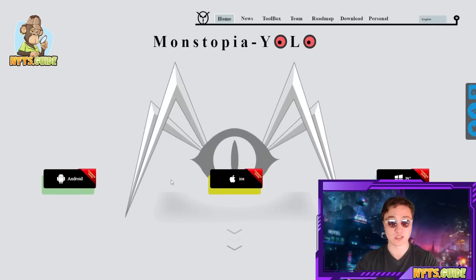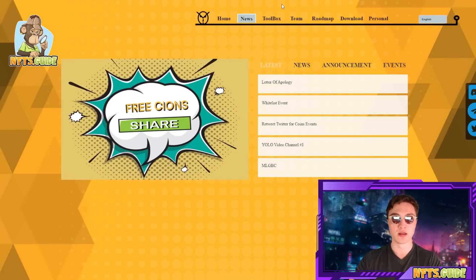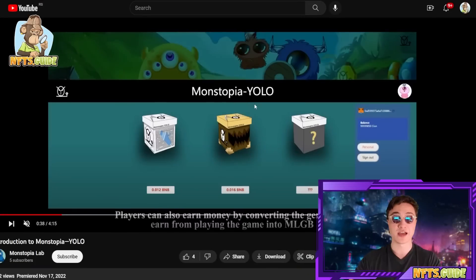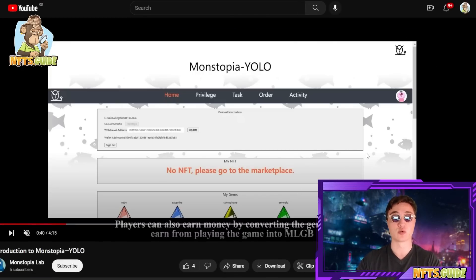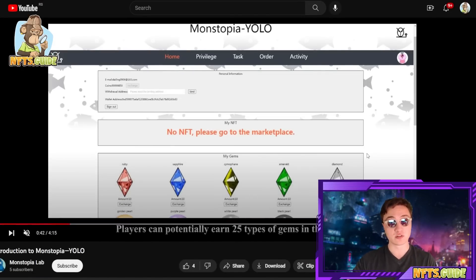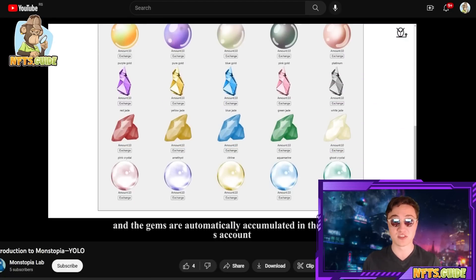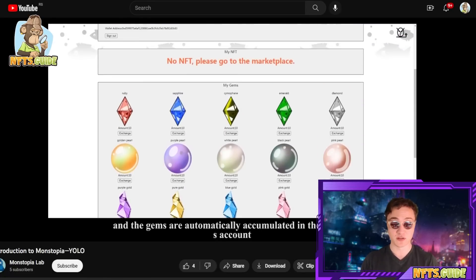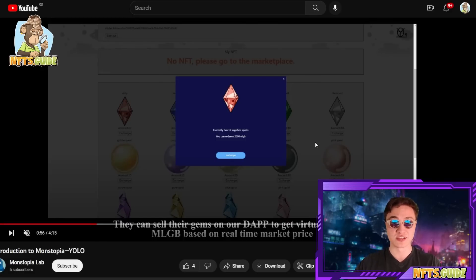The game is going to be available on iOS, PC, and Android and you can check out the latest news and developments on their website. There is also a tutorial on YouTube about how it works with the NFTs and all the gems you're able to earn — potentially 25 different types of gems inside of the game itself. You can use them to cash out or to get more things inside of the ecosystem and generally take advantage of these NFTs.